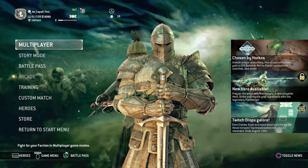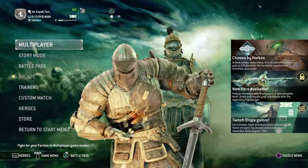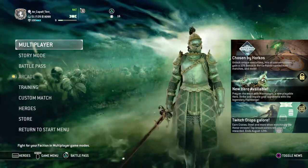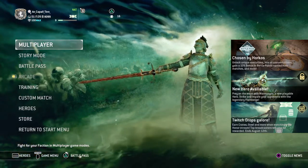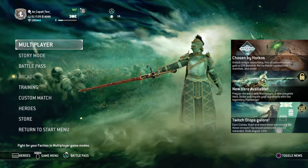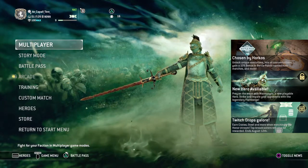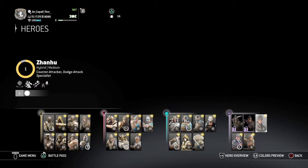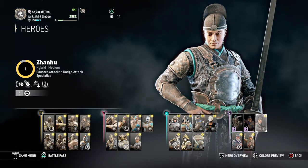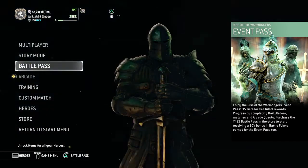What's up guys, and welcome to For Honor — how to use Warmonger. If you're like me, you were desperately waiting for Warmonger to come out. It's been a while since we've had our last character. I think the last character's name was — leave me alone — the last character was Jormungandr, and today we're gonna be looking at this beautiful creation of a character.